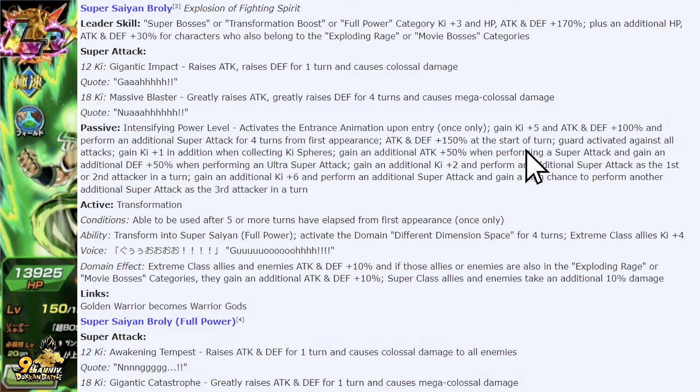You have an additional attack and defense 150% at the start of the turn. Guard activated against all attacks — just guard against all attacks. Gain ki plus one additional when collecting ki spheres. Gain an additional attack 50% when performing a super attack, and gain an additional defense 50% when performing an ultra super attack. That's going to be no problem. Gain an additional ki plus two and perform an additional super attack as the first or second attacker of the turn.